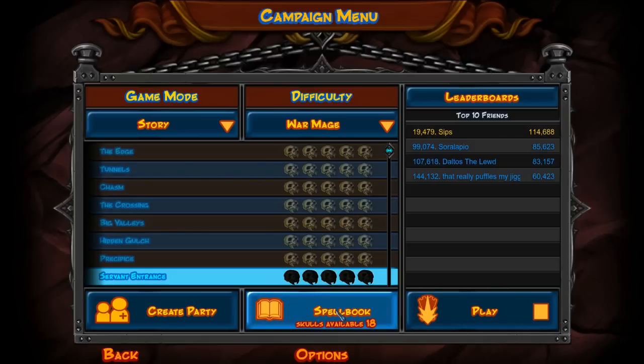We've got skulls to spend — 18 skulls to spend — which we're going to do in a minute, and then we're going to hit this level here, the servant entrance. So let's do it. Spellbook.